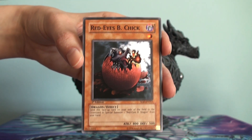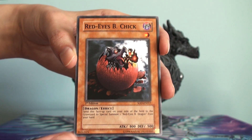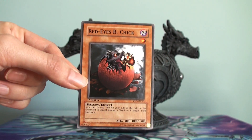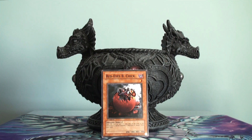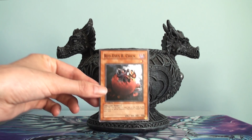I'm not going to lie. The Red Eyes Black Dragon engine is a lot better now, even with recent support that came out. So this one kind of makes you wonder — why was this so broken? Because yes, you can get multiple Red Eyes Black Dragons out, and the best play is to overlay into the Flare Dragon. But yeah, you cannot search this card. You cannot search it.